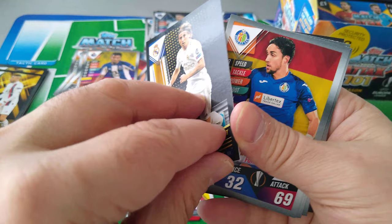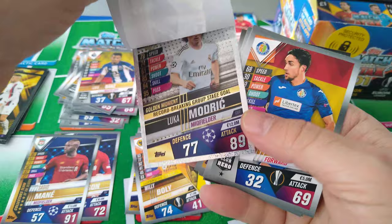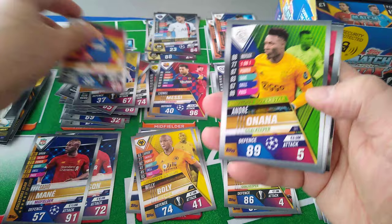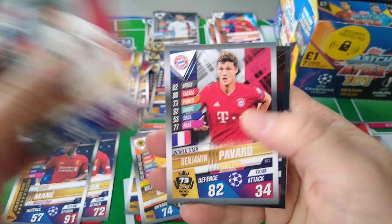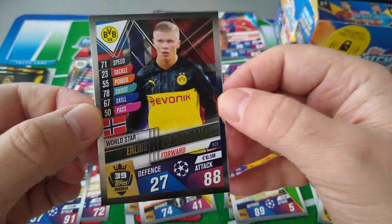Here's Luka Modric — Magic Moment, record breaking group stage goal. Nice one. Mata Onana Shutout Superstar. World Star Lacazette. Terrier, Pavard World Star. And another shiny — Erling Haaland, having a storming season with Dortmund before the virus came in and ruined the season for everyone.